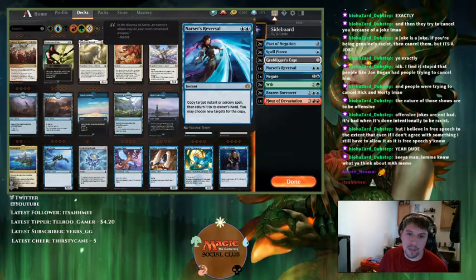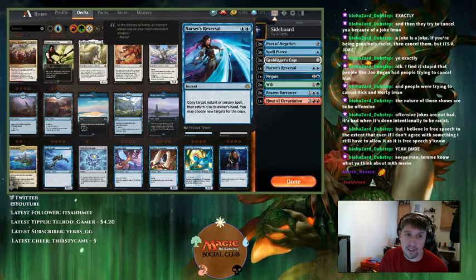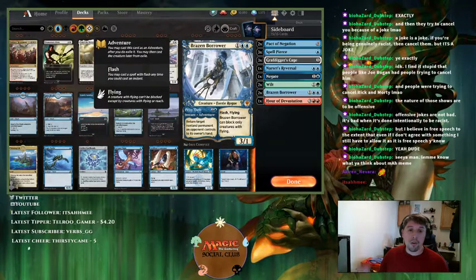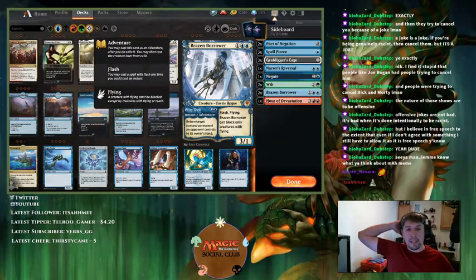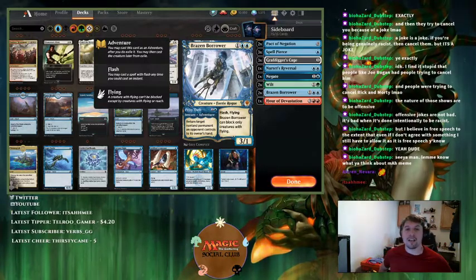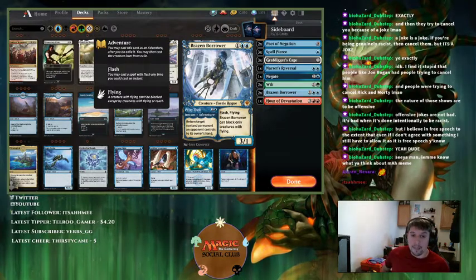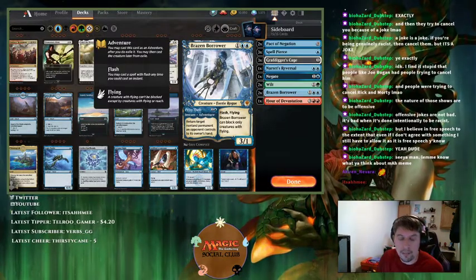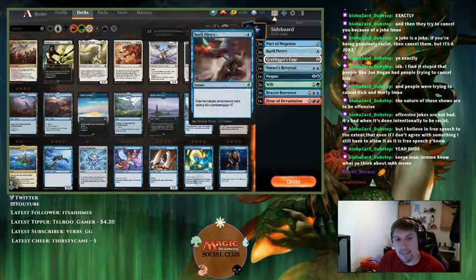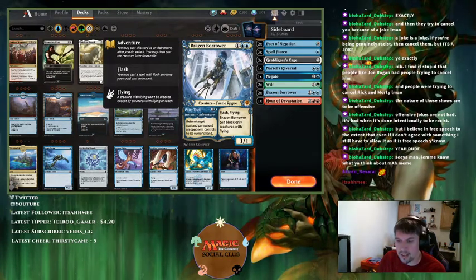I'm going to cut Narset's Reversal because I never sided it in against any matchup. Brazen Borrower was kind of relevant as a reset button, but I didn't face the decks I specifically built this for. This card is specifically for time-walking the opponent on Regisaur — Red doesn't have any good removal spell against that creature, so Brazen Borrower time-walks them: bounce Regisaur after the discard trigger, they replay it, and it's almost a two-for-one for you.